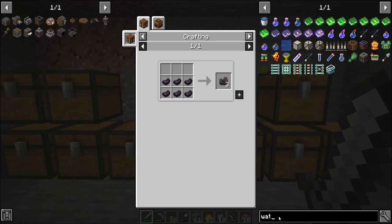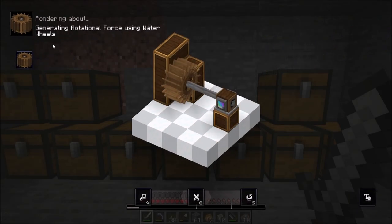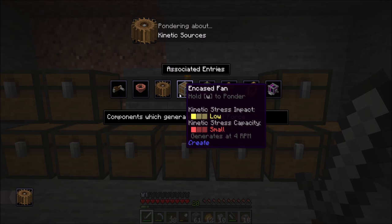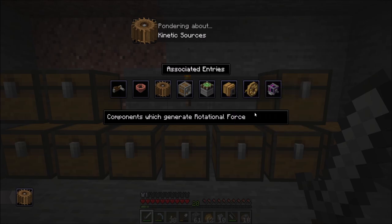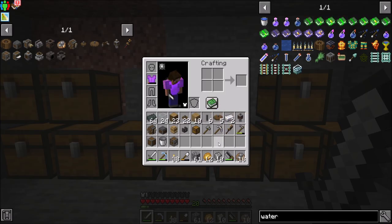So I've got a basic understanding of how some stuff works here. We're going to want to start setting up water wheels and probably windmills and a couple other things to really make our lives go. If we look at you in the ponder screen, we can also see other kinetic sources. Water wheel is usually a good starter. In case fan is really low — kinetic stress impact is low, kinetic stress generates 4 RPM, generates 8 to 16 RPM. So water wheels are definitely the way to go for that. Windmills will be a little bit more process intense. And then furnace engines and flywheels are in the brass age, so I don't think we're going to be seeing that anytime too soon.